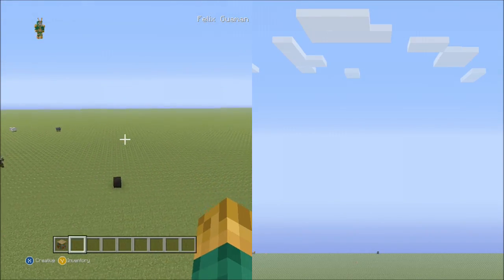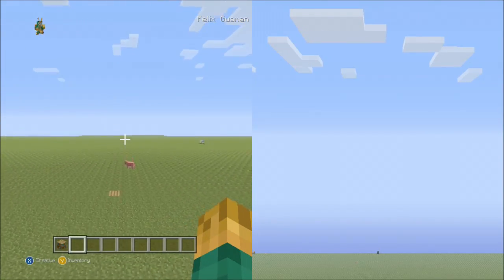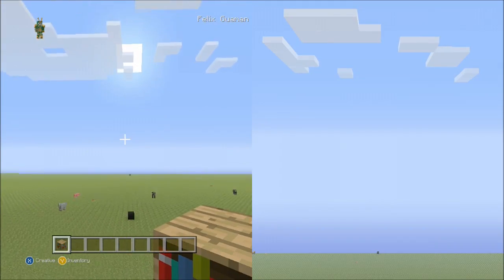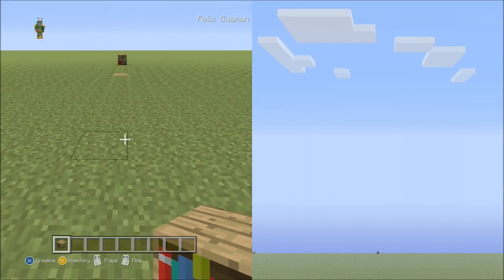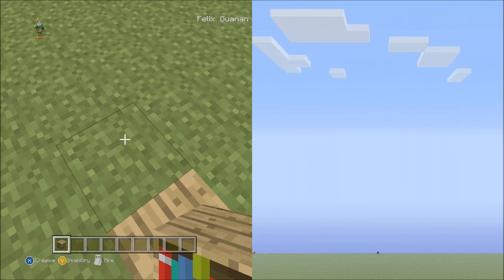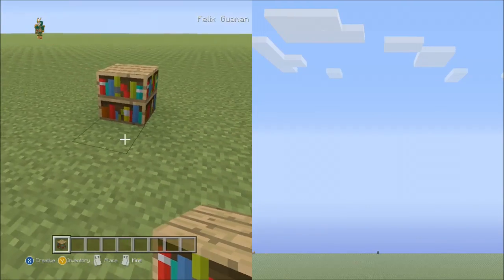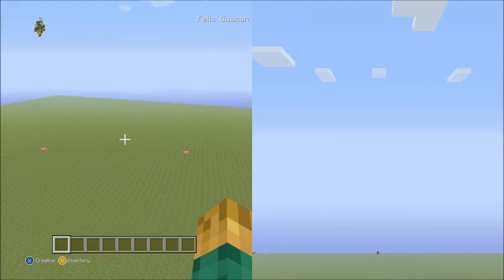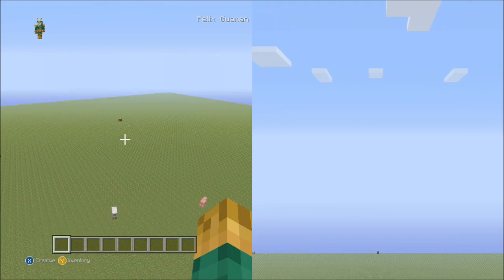Let's fly over to the center block that you should have already placed. On the right side of it, count all the way up to 70 and put your placement block in the ground there. On the left side, count all the way up to 62, put your placement block there, then count seven blocks over and put your placement block on top above ground. To recap: the right base number was 70, the left base number was 62, and the left edge number was seven.